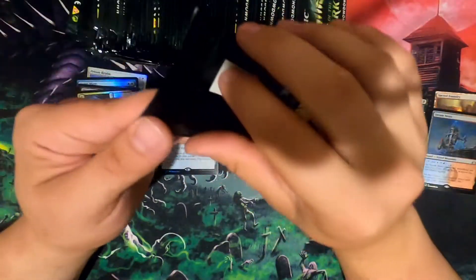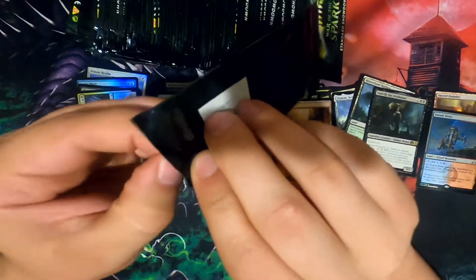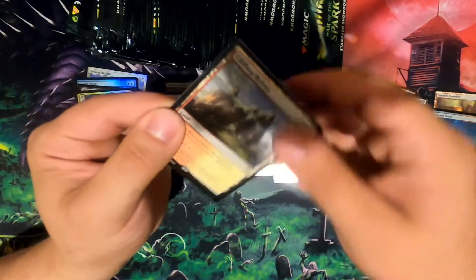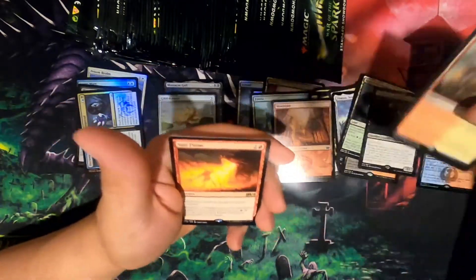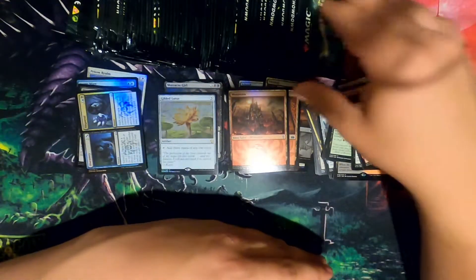Even after the set having just been out — and there we go. And then... is that a regular? Not quite. Even with the secret lair that just came out, didn't seem to hurt the prices of them too bad. And a foil Stomping Ground — I love it.